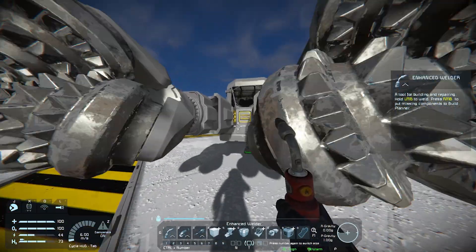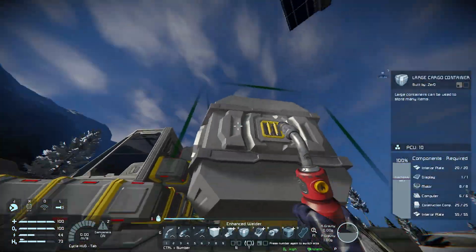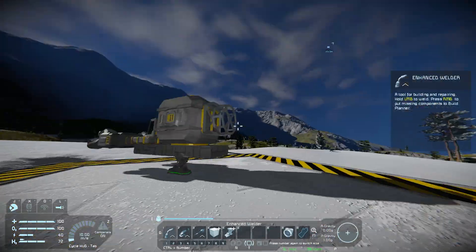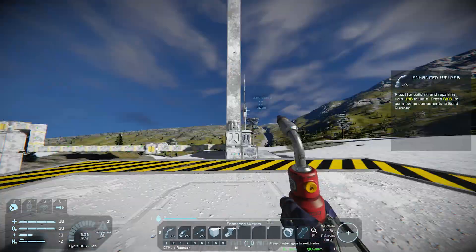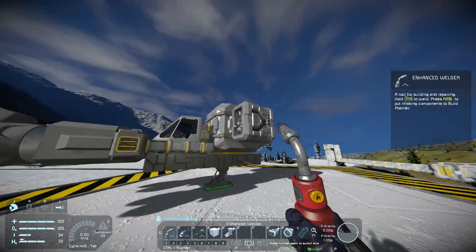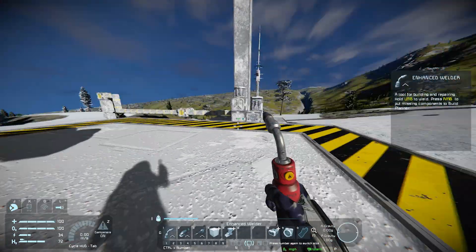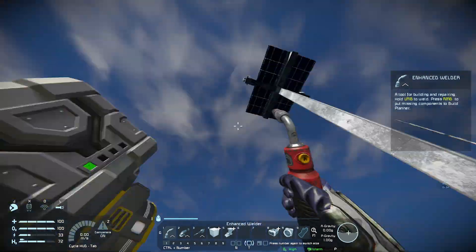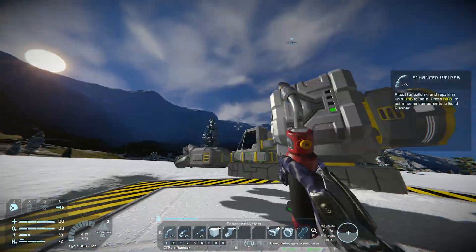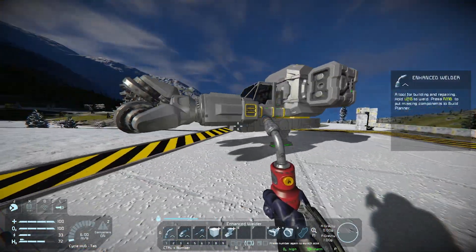Now when we're mining with the drills, the contents of the drills will automatically get sucked through the conveyors into the cargo container. Also don't forget to place a connector on your grid so you can transfer items and energy between this grid and other grids. As with the rover, we're not going to have any power generation on this grid — instead we're going to use batteries and recharge the ship by docking to the main base, which generates far more renewable power than we'd be able to generate on this small grid.